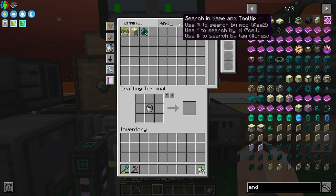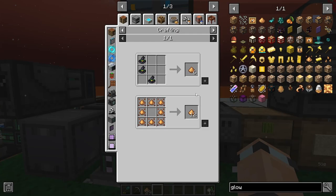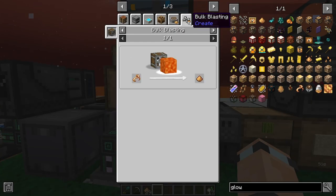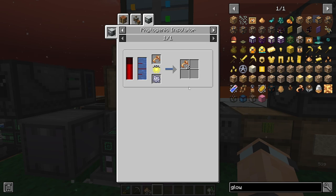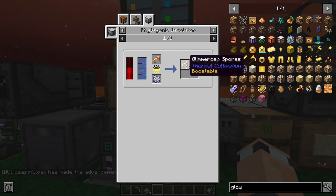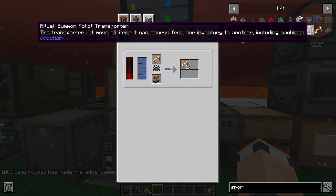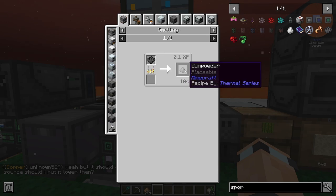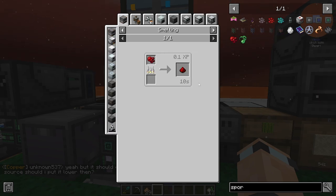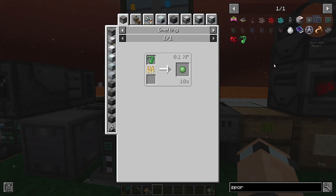How many ender pearls do we have? Only one - that's a bit pooey. We haven't got much glowstone either, where do you get that from? I feel like we should set these up at some point and do the whole Phyto thingy to get more of these different spores. There's the Glimmer Cap spore, the Boom Shroom spore - when you smelt that you get gunpowder - and there's a redstone one as well.